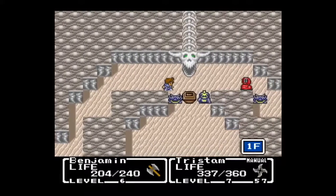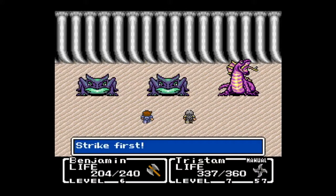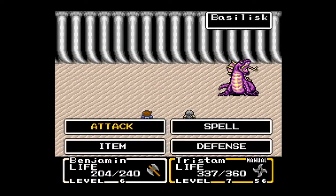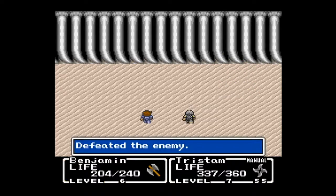The worms are weak to axes, because they're worms. Different enemies have different weaknesses to different types of weapons, so do what you can. I tend to stick with the axe for major hitting damage, unless I get a more powerful version of the sword.